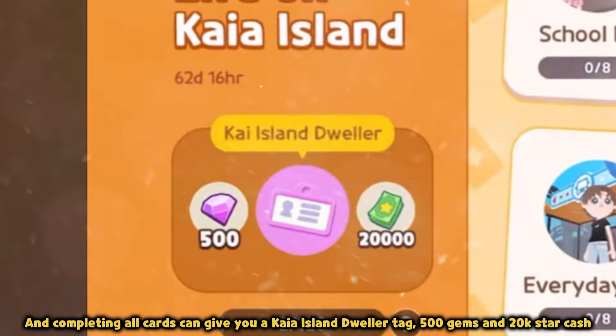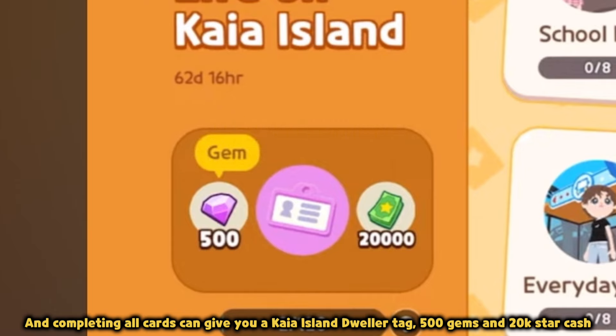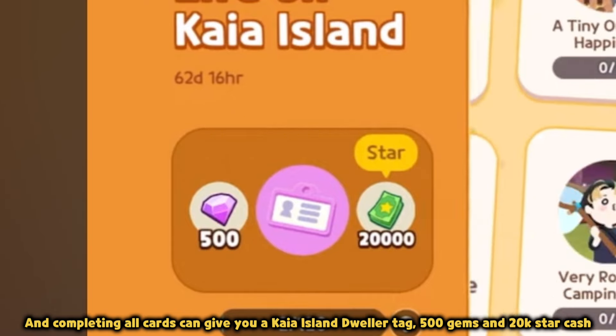Completing all cards can give you a Kea Island Dweller Tag, 500 Gems, and 20k Star Cash.